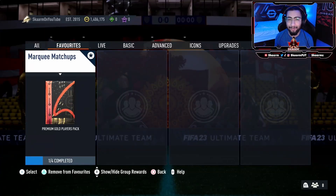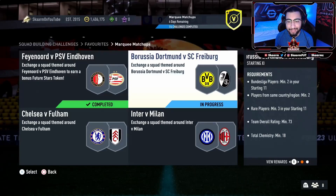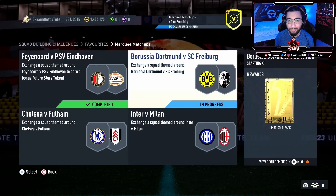What is up guys, it's Scarman. For today's video I'm going to be completing the second squad in this week's marquee matchups — that's going to be the Hertha vs SC Freiburg SBC, where you guys do get yourself a jumbo gold pack, also known as a 10k pack. Let's move straight into the SBC.